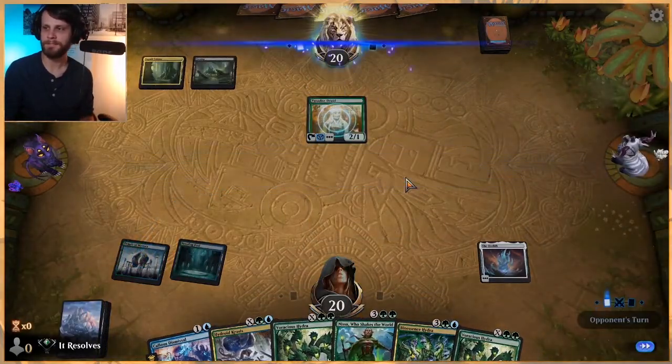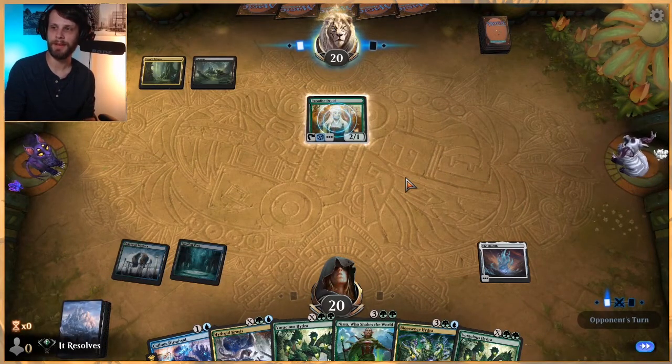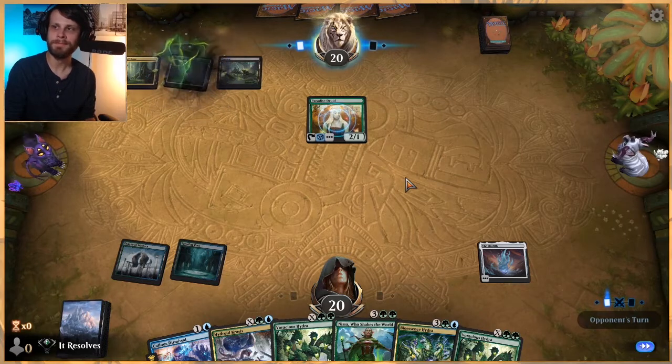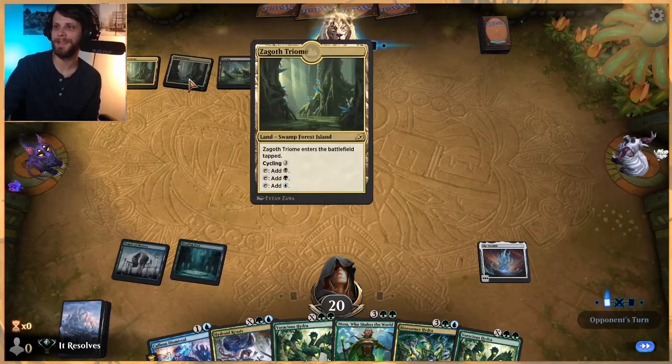Put the Ozolith down. What would be great is if they tap the Paradise Druid — we can just Voracious Hydra fight it next turn. That might work. I don't have the mana yet. We definitely need some lands here.